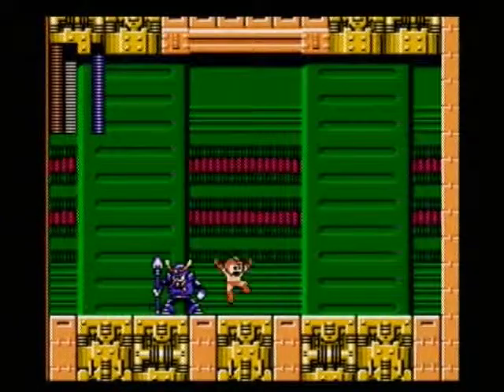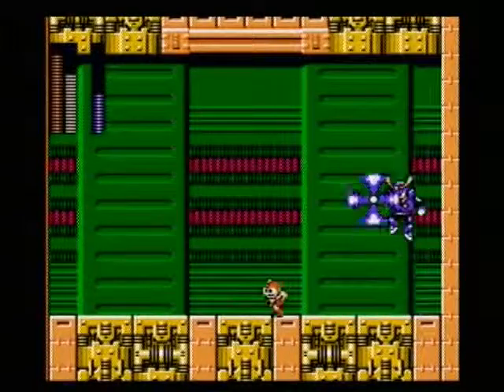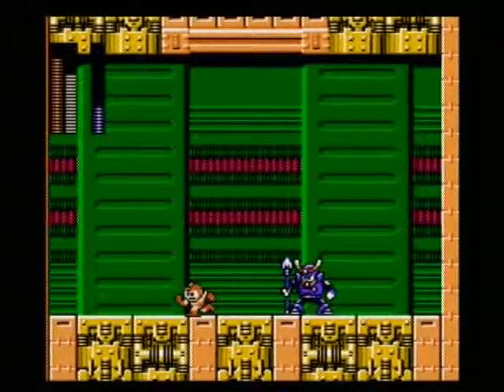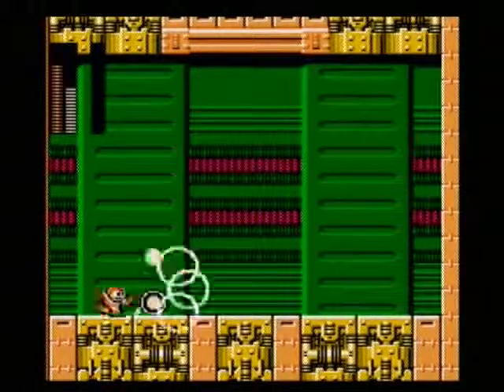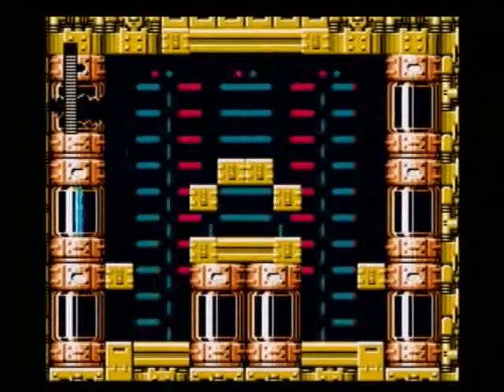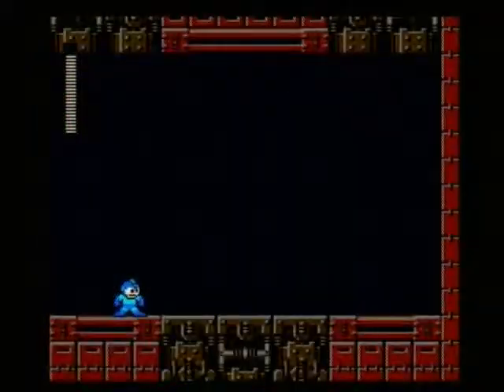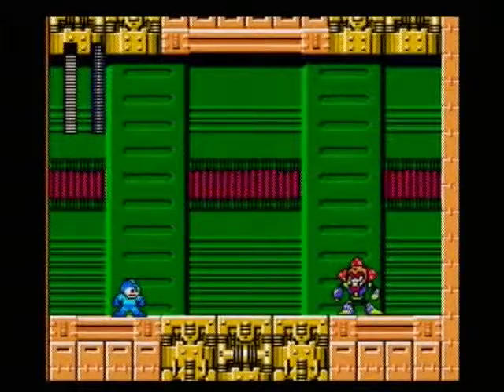First up is Yamato Man. He's weak to the Silver Tomahawk, but try not to use too much of it because you'll need it later on, so make your shots count. And there we go — we didn't use too much, that's good.